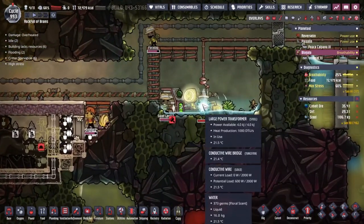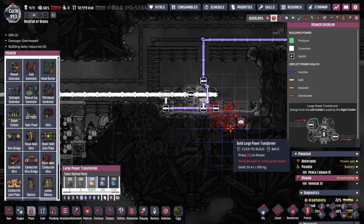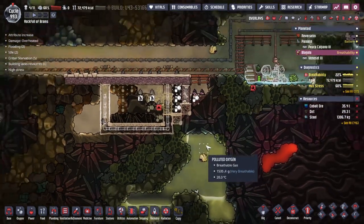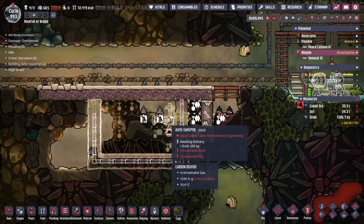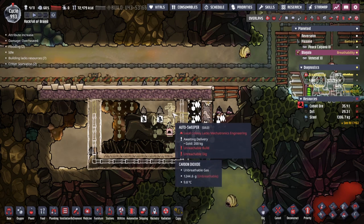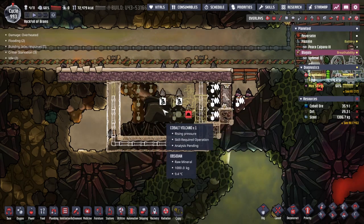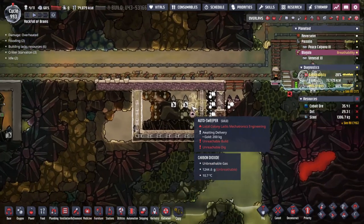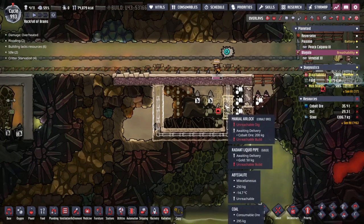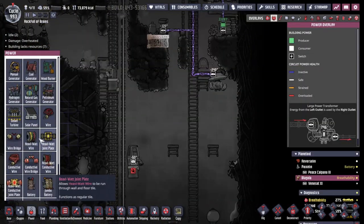Things are going quite well over here. I've just noticed that this large power transformer is made out of steel — that is one thing we do not need. I'm going to turn it back over to gold so we're not worrying too much about our steel supplies. We've got 1,300 kilograms of it right now so it shouldn't be too much of a problem. The reason I noticed was this autosweeper is made out of gold — that's probably going to melt. I could swap it out for steel, but I think I'm just going to rely on the fact that there's going to be so much cooling liquid coming through that the temperature won't actually affect it.